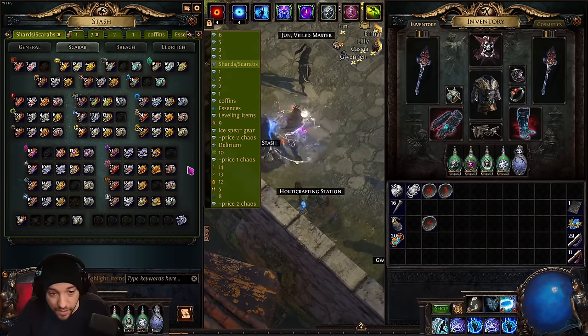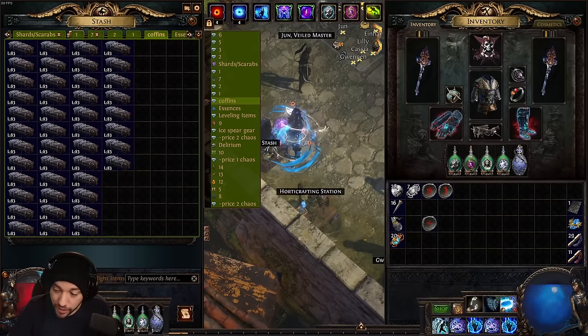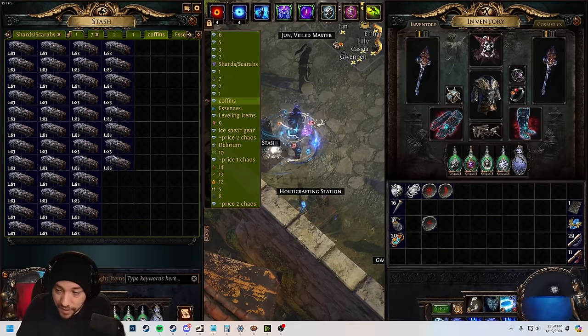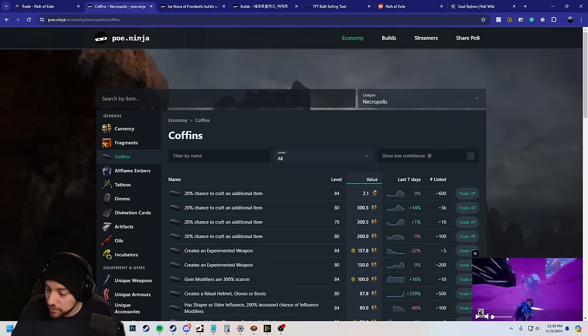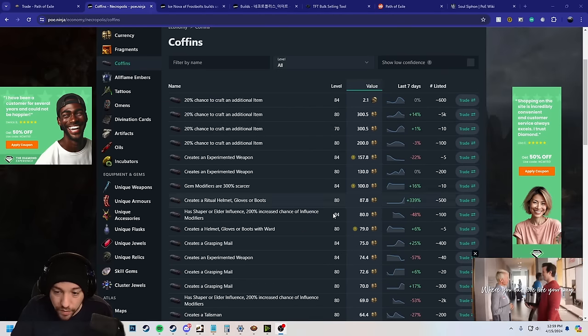To check what a scarab is worth, I highly suggest the Awakened POE Trade plugin — it's very safe, link is in the description, and very easy to install. For coffins, you can also use Awakened POE Trade, or to keep it really simple just go to poe.ninja, go to Coffins, and it will be sorted by value so you can see which ones are worth the most.